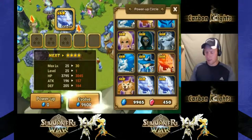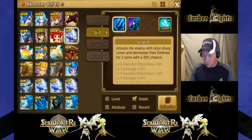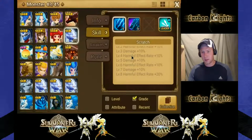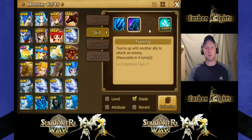We're leveling up skills - let me show you quickly. His skills are both at level one. If he was awakened I'd have a third skill, but I don't yet. I can get seven skill ups here on this page, and one on the next page. Once I awaken him, that third skill will get some skill ups too.